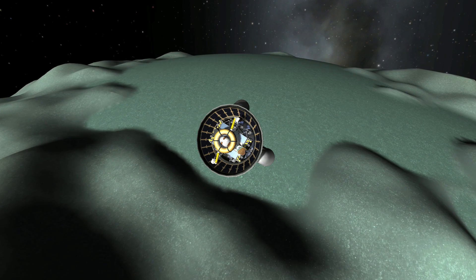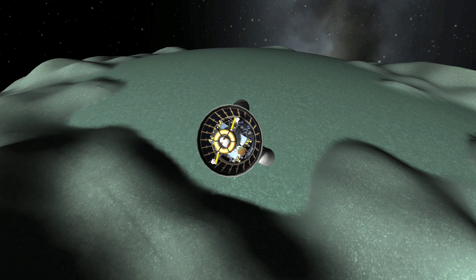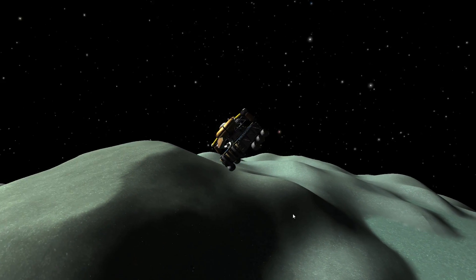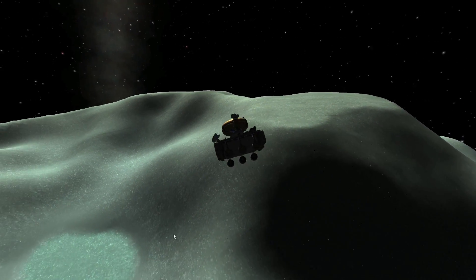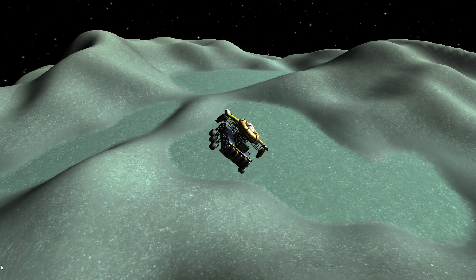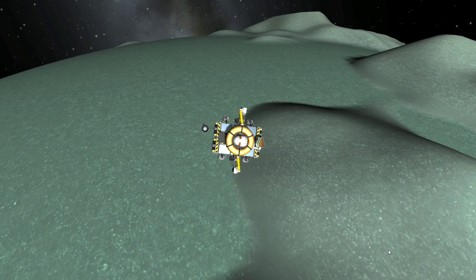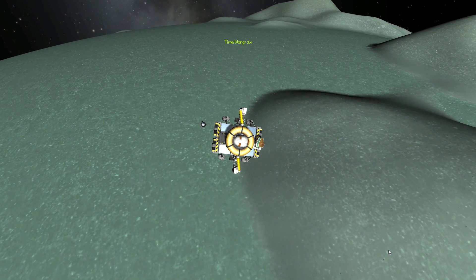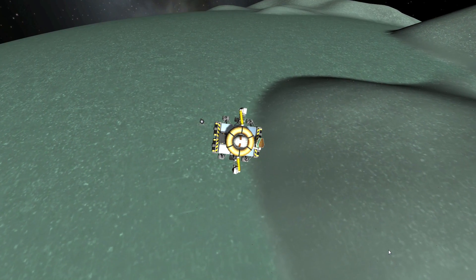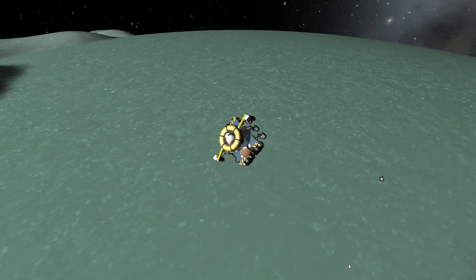Hello and welcome back to another Kerbal Space Program episode. Today we are finally landing the Minmus rover at Minmus, down at the ice and the edge of the ice crater or ice ocean. Here is the Keithane rover I built with a sky crane on top, and to get these nice screenshots I've used Mechanical Jeb's arrow landing pilot. We can see the descent or transport stage just flying off in the distance.